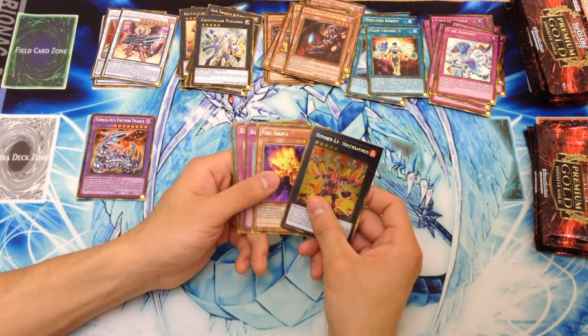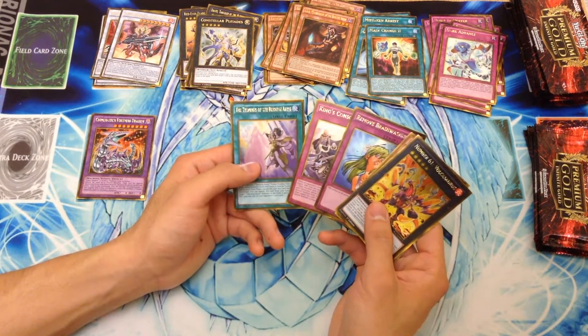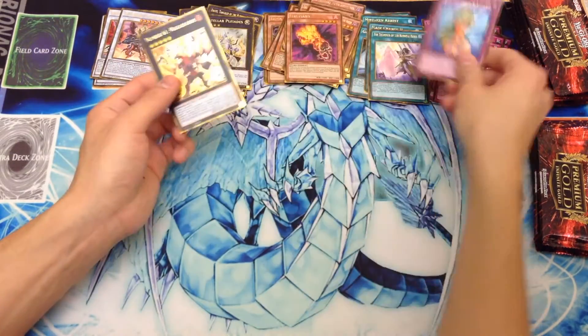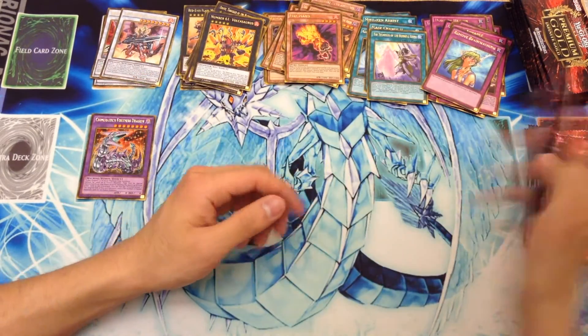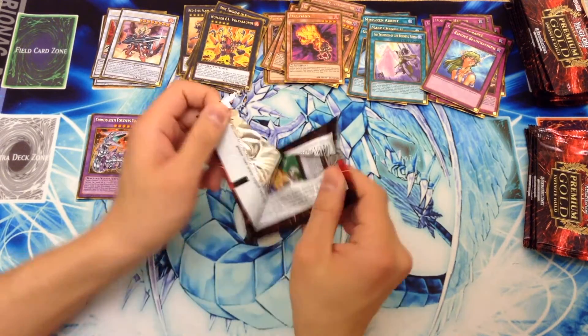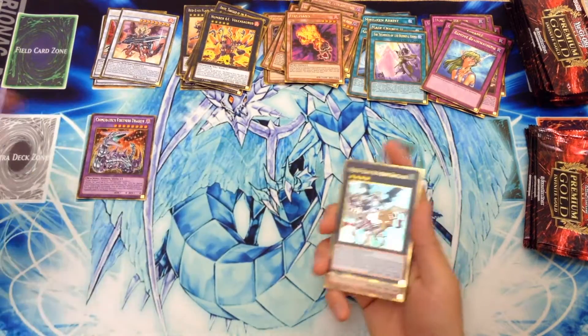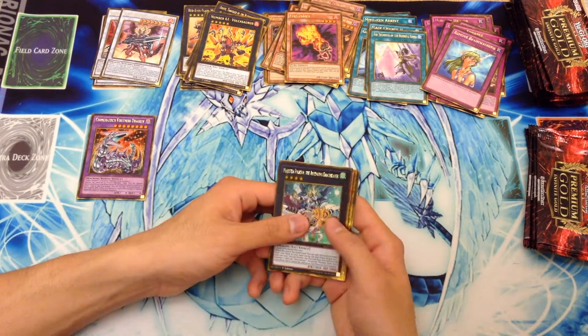We have Valkosaurus, Fire Hand, Remove Brainwashing, King's Consonance, and the Terminus of the Burning Abyss. It's cool that they reprinted the Fire and Ice Hands, because the Dragons of Legends stuff really did need some reprints. We got Mathematician last year, so it only makes sense that we'd get Fire Hand and Ice Hand.